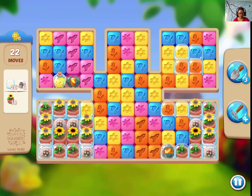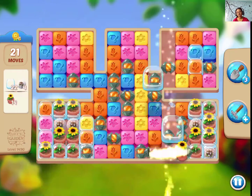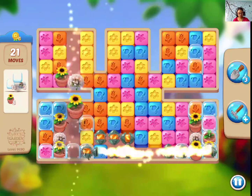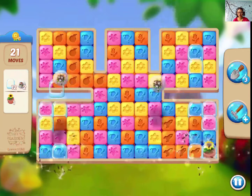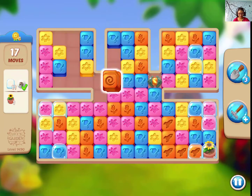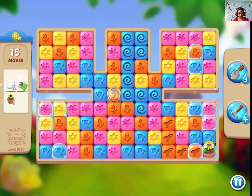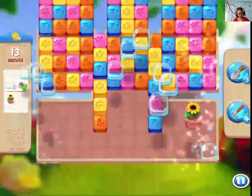Let's match these 2. Don't want to waste moves — anything can happen. We still need 26 water drops and 18 flower pots. That's a lot. We still need lots of water drops. Let's match this 2. Perfect.